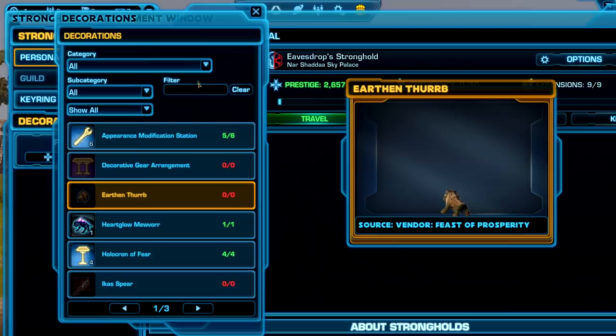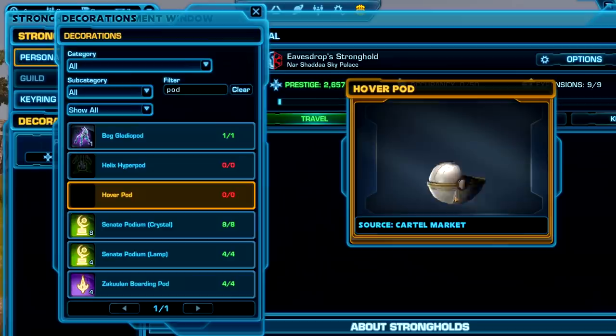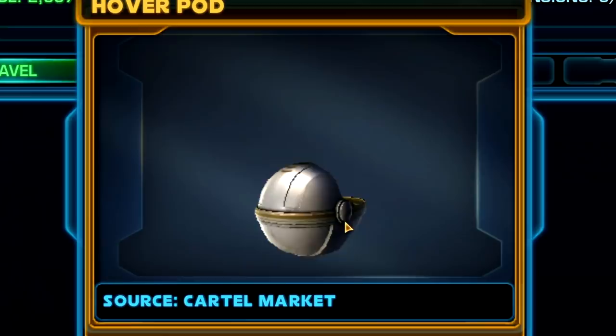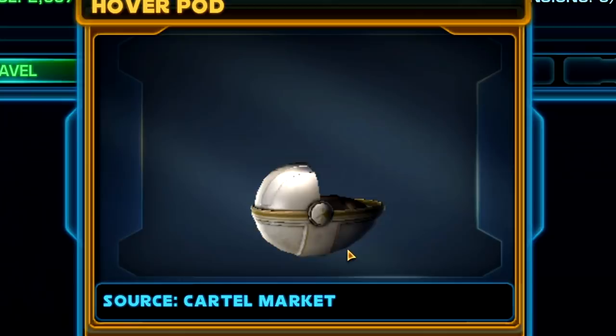Next up, there's also going to be the one that I'm most excited about — a hover pod. It doesn't even have an icon yet. Baby Yoda! Players have been asking for a really long time — can you please add Baby Yoda to the game? And the developers have basically said no, we cannot add Baby Yoda to the game because Baby Yoda is 3,000 years in the future. So players keep asking though, and it looks like they may be adding it.